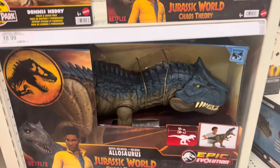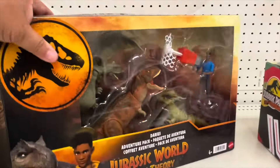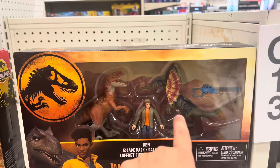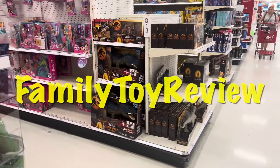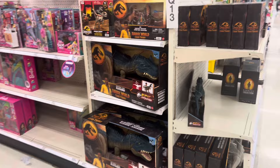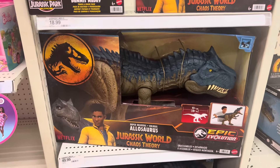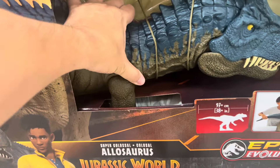Zero, one, two. Let's get started. What do we see here? This is new. This is a Jurassic Colossal — almost. It's not called Colossal, but this is definitely Colossal-sized Allosaurus.